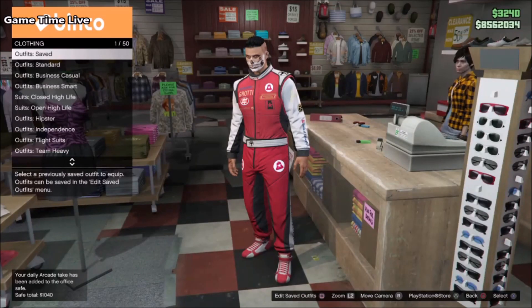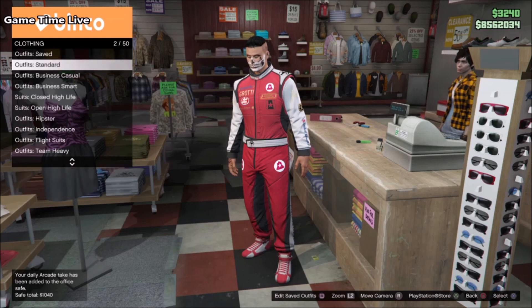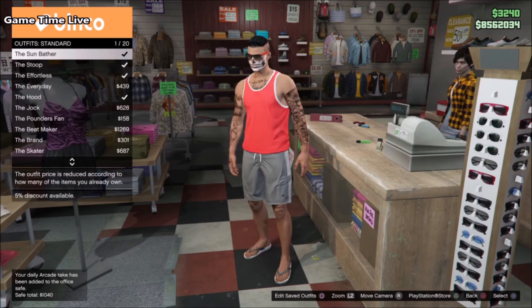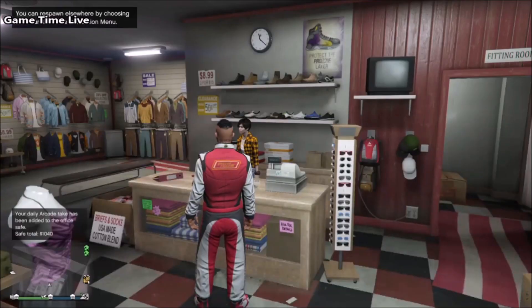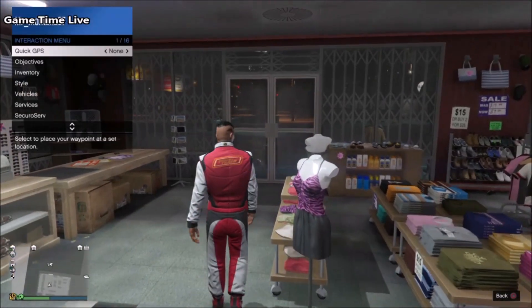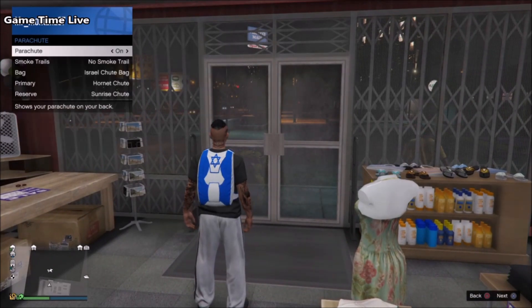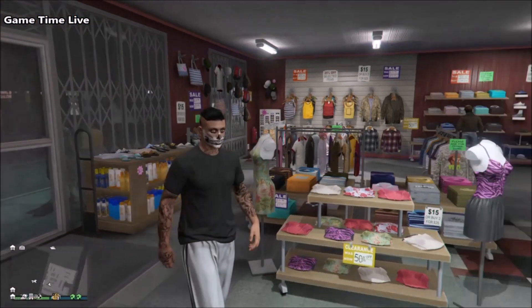First of all you want to start off in story mode and inside of director mode you want to shortlist your online character and your bird as always. Then you want to make your way over to an invite only session and just buy this red racing suit that I'm wearing right here on screen, and save it anywhere in the save your outfits list. Once you've got that saved, apply a standard outfit and then put the red racing suit back on - you do not have to save the standard outfit, just leave it on with the parachute.